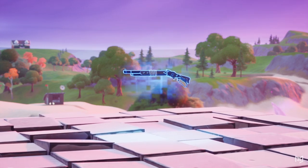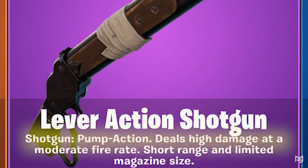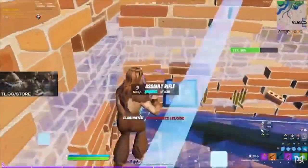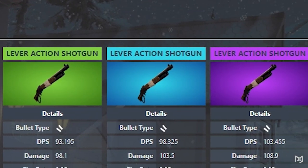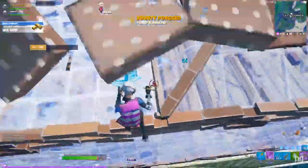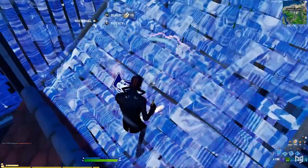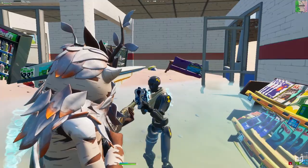The best way to describe the lever action is this: it's kind of like the tactical and pump shotguns had a baby. It's similar to both, and the official description says it deals high damage with a moderate fire rate, short range, and limited magazine size. That's pretty accurate, but we personally wouldn't consider it high damage — at least when compared to the charge shotgun at 100 power. However, its body shot damage is definitely better than a quick 0% shot from the charge, making it excellent at getting in significant hits through a quick edit into a reset, similar to how you'd use the pump. Another downside is that the lever action only has a headshot multiplier of 1.45, meaning you can't one-shot a 200 health player.